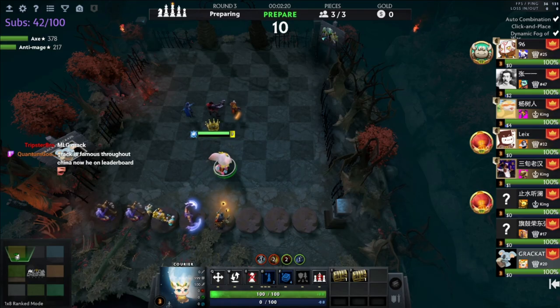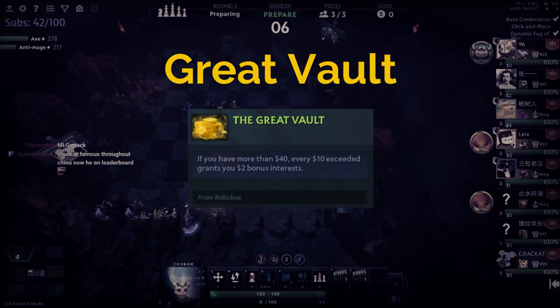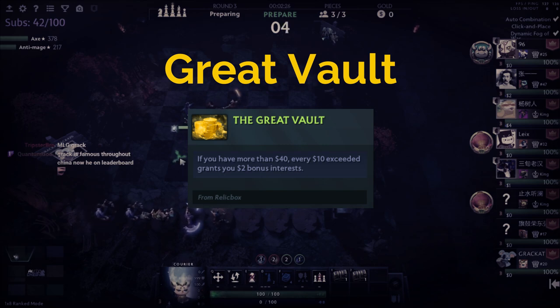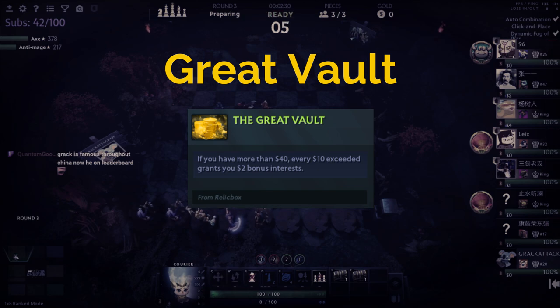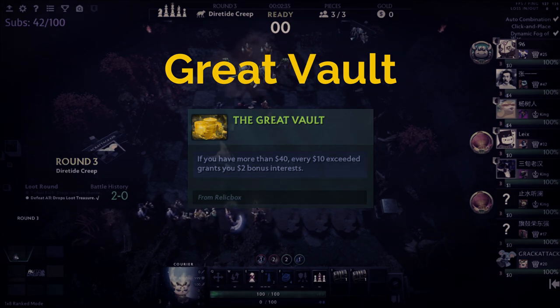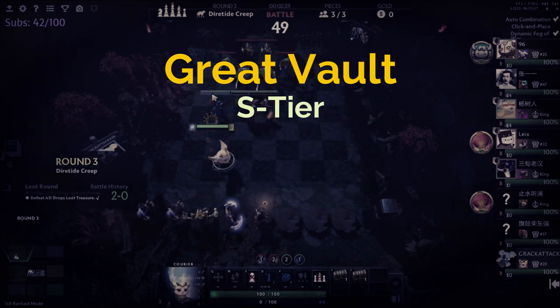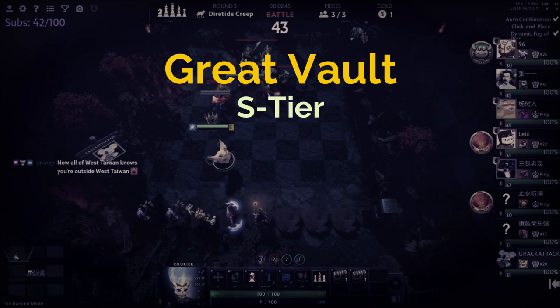First up is Great Vault. The way it works is that for every 10 gold you save past 40 gold, you will generate another 2 gold per turn. In my opinion this is actually the best relic in the game right now to pick at round 10, so I'm slotting it into S tier as it can literally be used in every single situation and will most of the time generate more value than any other relic.